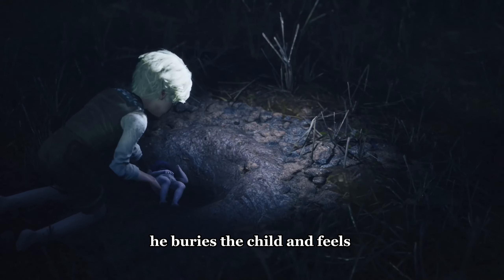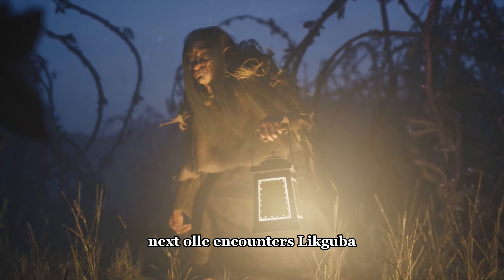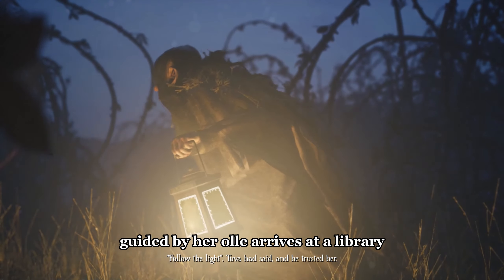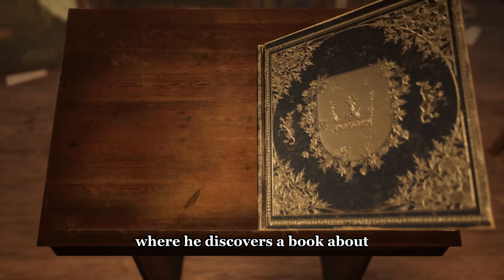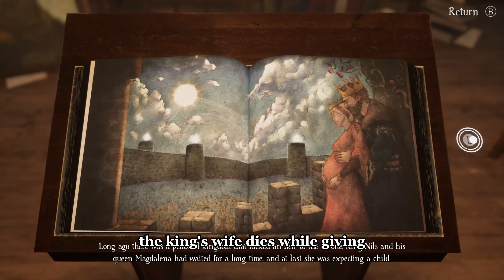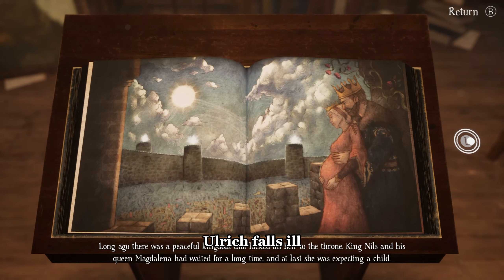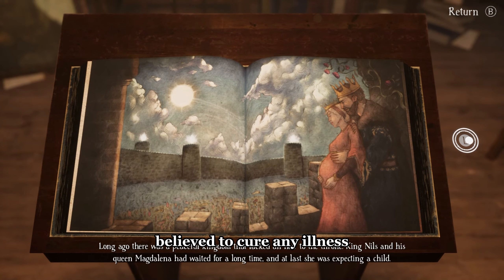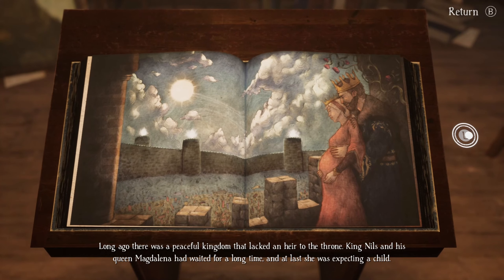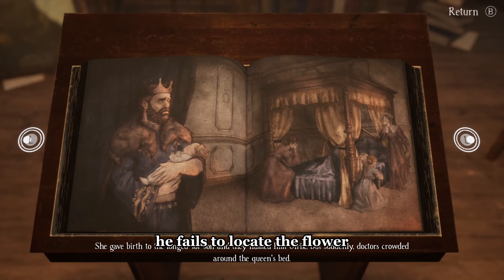Ole buries the child and feels profoundly saddened. He then encounters Lick-Guba, an ancient woman as old as the mountain itself. Guided by her, Ole arrives at a library where he discovers a book about King Nils. The king's wife dies while giving birth to their child. One day, the king's son Ulrich falls ill, and the king learns of a mythical flower believed to cure any illness, rumored to be in the possession of witches. The king embarks on a witch hunt but, despite defeating many witches, fails to locate the flower.